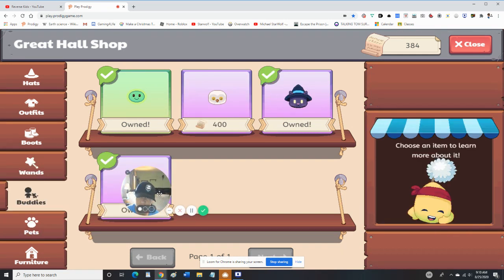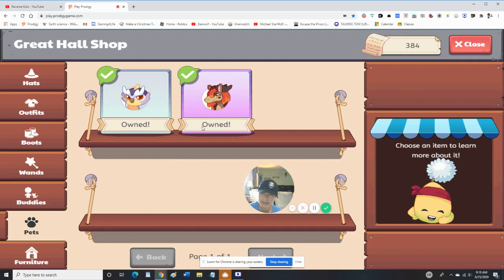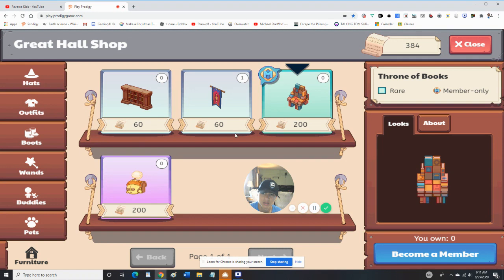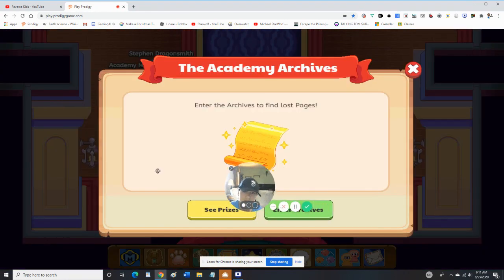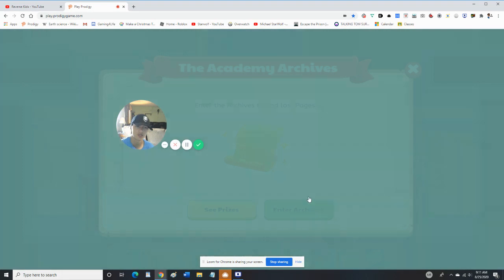I'll use that for some of my newer accounts. I don't have enough to buy that. I need to get some pets. None of these are members — you can buy these. We got a lot of loot. That's 200, I would have to spend more on it. Let's head into the archives. Do I need anything here? I got all of these. Sure, let's head into the archives.